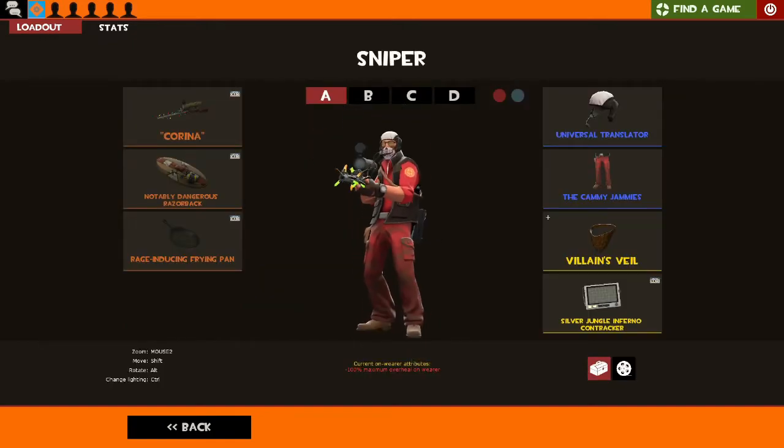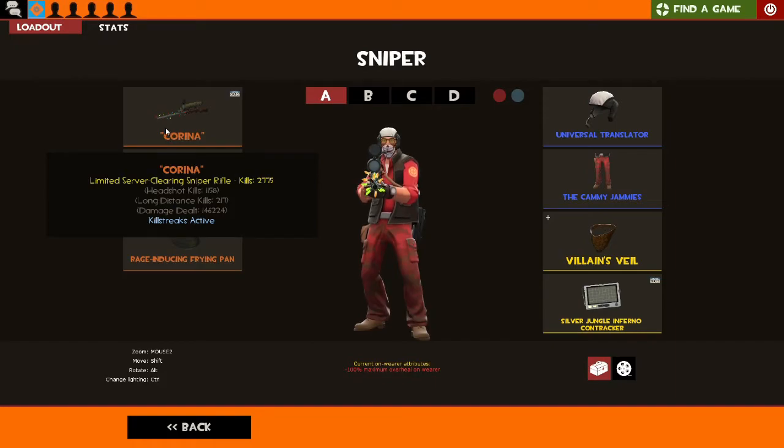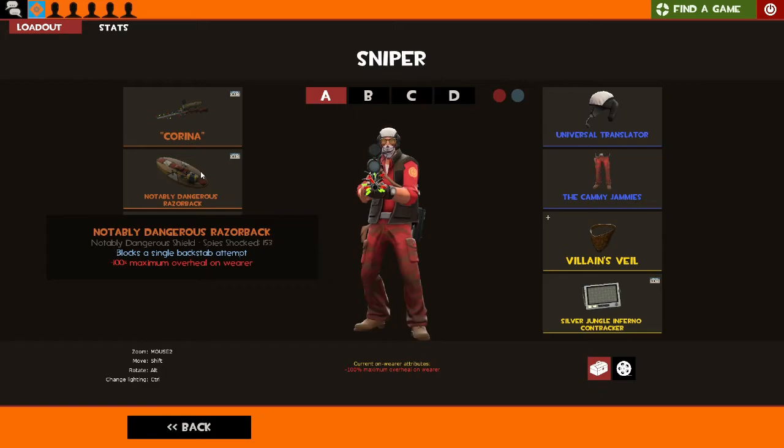Moving on to Sniper — this changes cosmetically a lot. Right now I'm trying out the Universal Translator to see if I like it enough to buy the unusual version, and currently the answer is no. It's quite a cool look though. This is Karina, my sniper rifle — I don't quite remember why it was named that, I think it was a comment or I spelt something wrong. It has almost 3,000 kills, though the parts are a bit outdated because I put them on at weird times.